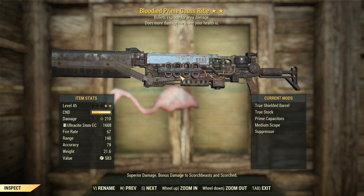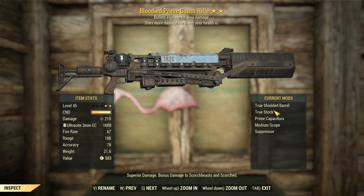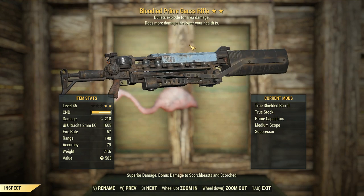I find rifleman weapons too slow and unwieldy to use in close-quarter situations like I use with automatic commando weapons. That is why I don't ever use the ones I can turn automatic as rifleman, unless it's instigating, because I want to make the best use out of that particular legendary effect. But I digress.